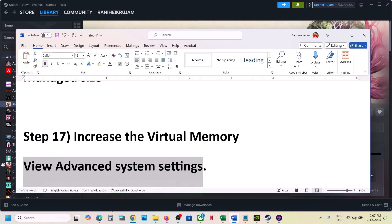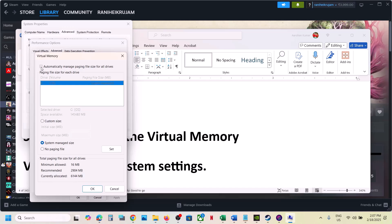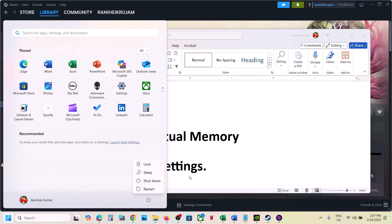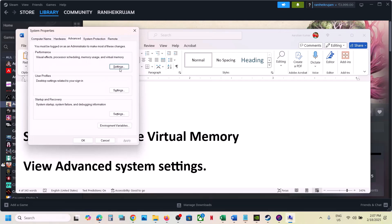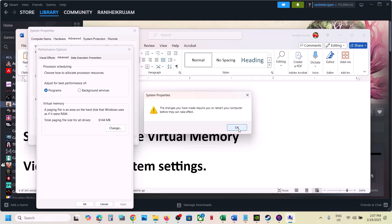The next step is to try automatically managing the paging file. Type 'View Advanced System Settings' in the Windows search box, click the first Settings button, go to the Advanced tab, click Change, and put a check on 'Automatically manage paging file size for all drives.' Click OK, Apply, OK, Apply, OK, then restart your computer. If still not working after restart, go back to View Advanced System Settings, go to Settings > Advanced tab > Change, uncheck the box, select 'System Managed Size,' click Set, click OK — it will ask you to restart — hit Apply, click OK, and restart.